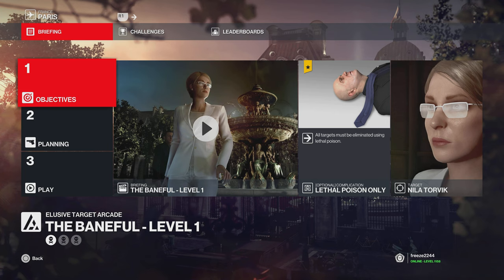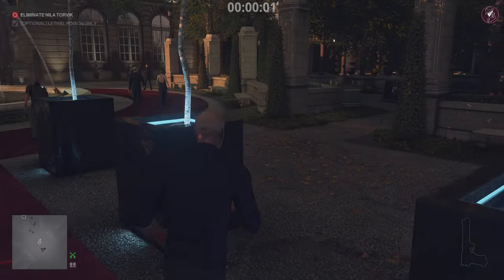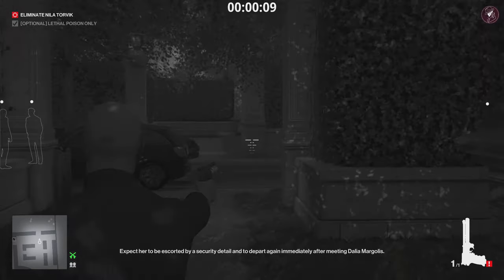For level one we have the Pharmacist, and the optional objective is to eliminate the target with lethal poison only. The problem is I can't do a default loadout run because for level one she doesn't consume any food or drink, so it's impossible to do this without a syringe. We need to start at the red carpet and bring along a Seeker 1 and a lethal syringe, so this is going to be an optimized routes and equipment guide rather than a default loadout guide.